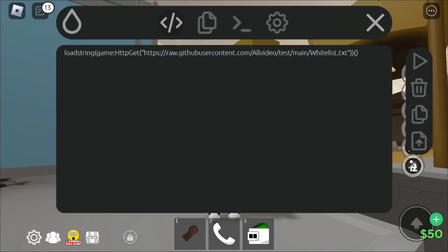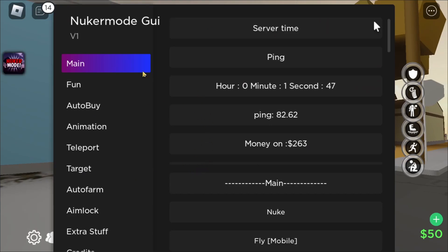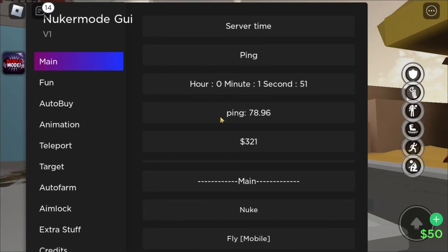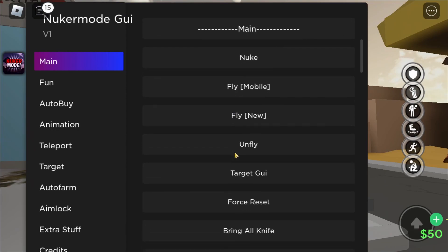Here it is right here. We're gonna execute it right now so it's gonna load up. There it is — it's v1, pretty cool. There's also cash drops right here, which is nice. You can fly, and there's also fly mobile since it's made for mobile.